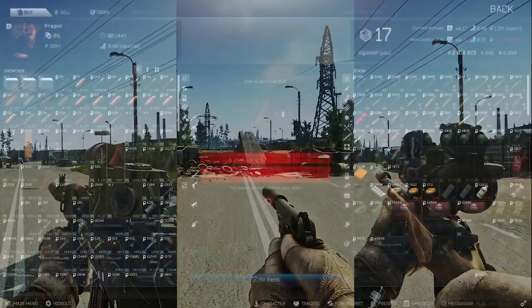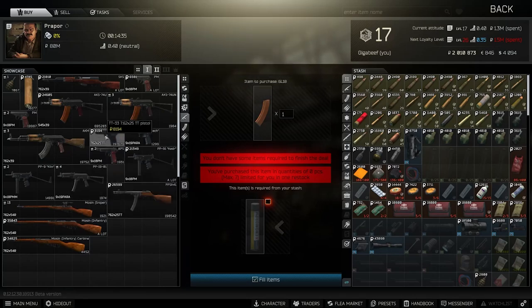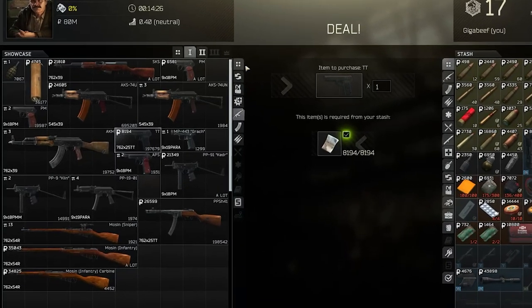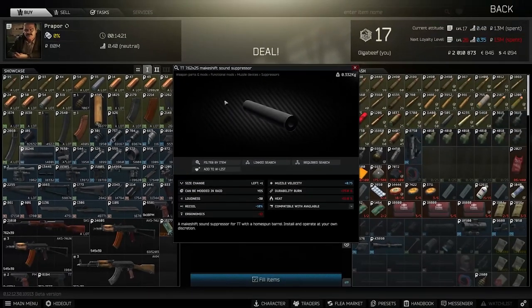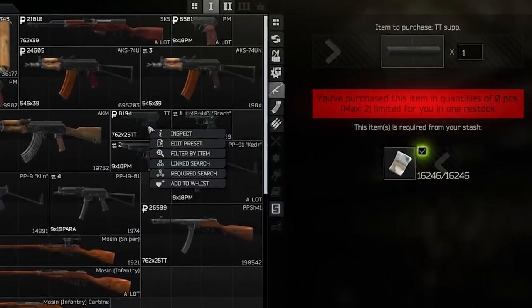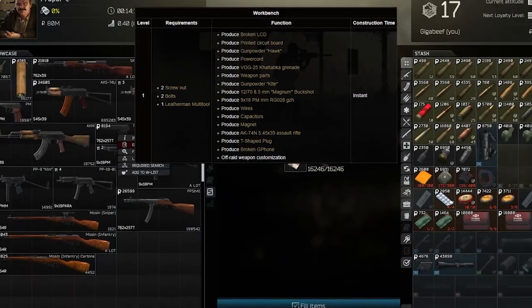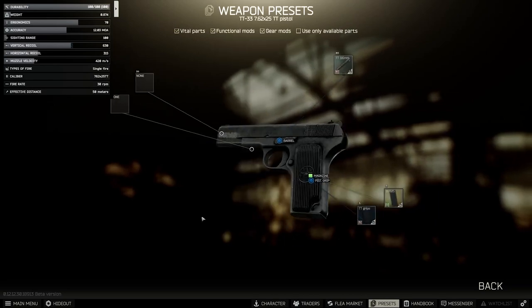First off, we're going to look at the TT Pistol. This is definitely not one of my favourite weapons in the entire game, especially not in terms of pistols, but you can buy it from Prapor 1 at 8,194 rubles. Now at first it looks like you can't really do anything with this weapon. But if you open out to all, you can see there is the TT makeshift sound suppressor. So how do we actually get this on the weapon? We're going to use the edit preset system, because this makes it so much easier. You need your workbench at level 1 before you can use this system, but it makes it so much easier to visualise exactly how you can change the guns and do the various bits of modding.